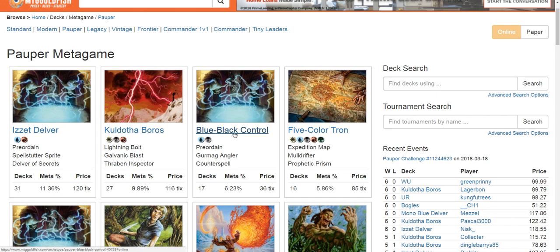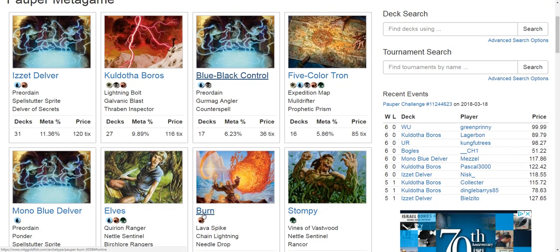Blue Black Control has two problematic matchups that are really important: Tron and Burn. Blue Black Control decks actually tend to be more mid-rangey rather than hard control decks. Even the hard control versions always get outranged by Tron because Tron can access more mana. In a control versus control matchup, having more mana is huge — whoever goes over the top wins, and Tron does that better than Blue Black Control.